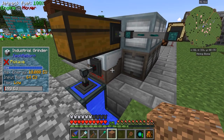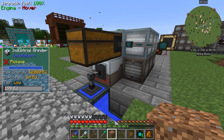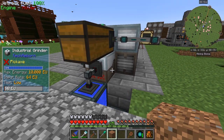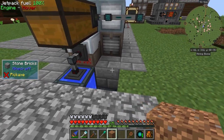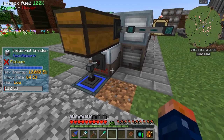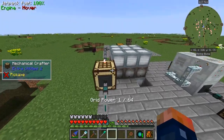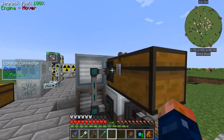It's processing stuff really fast in the industrial grinder. This is hooked up to a 32 EU setup but it seems like it stays filled faster than when I had two 64 EU-a-tick generators hooked to it. I don't know why — it seems like one 64 EU generator should have done just fine, but I guess it doesn't work that way.